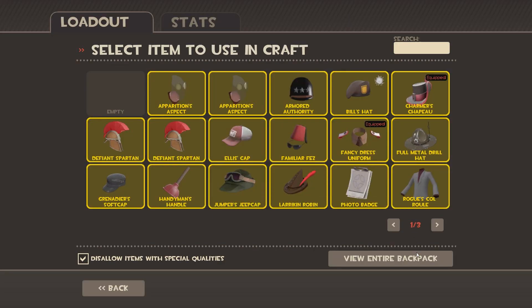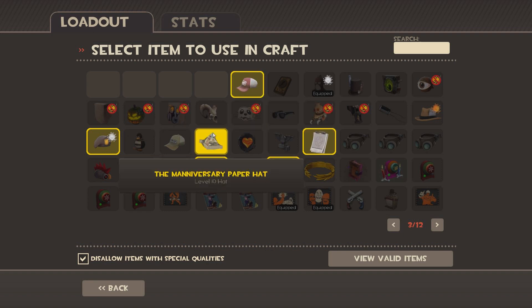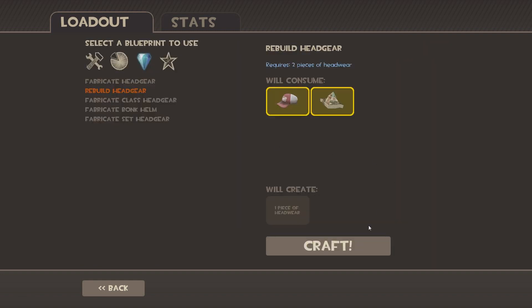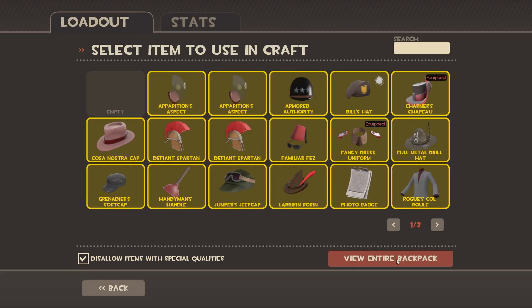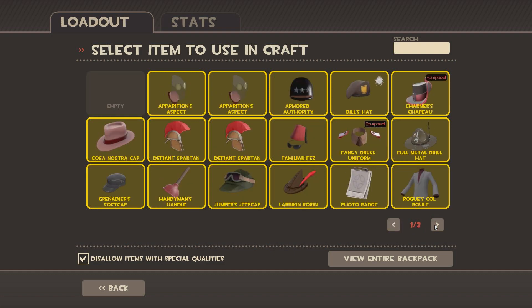Since I only have one Ellis cap left, I'm going to use my Mann-iversary hat because it's a terrible hat and they're also kind of cheap too. It's probably a regular price hat but that's all I have to craft for right now. Thank you guys for watching and stay tuned for next month where I craft more hats — see you guys later.